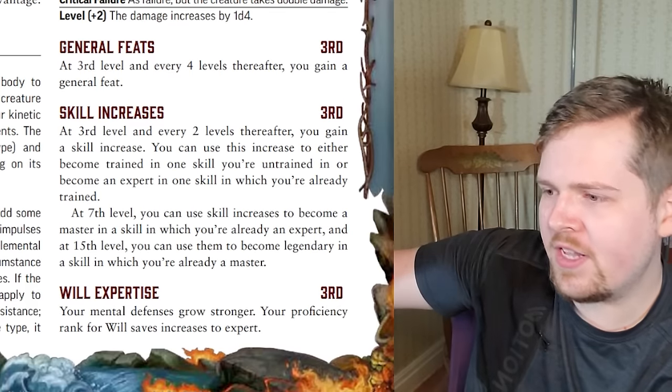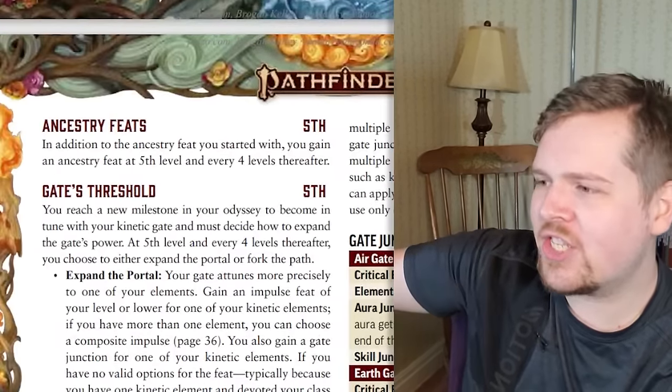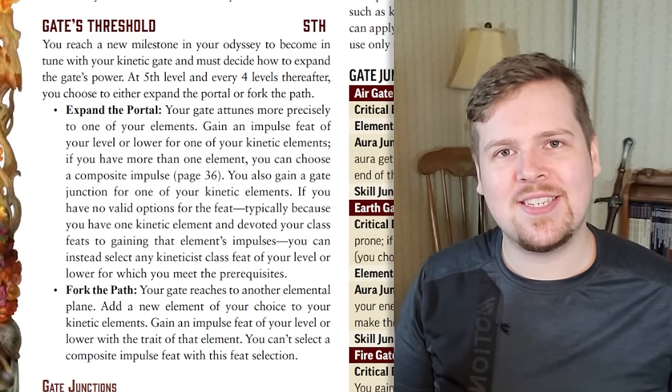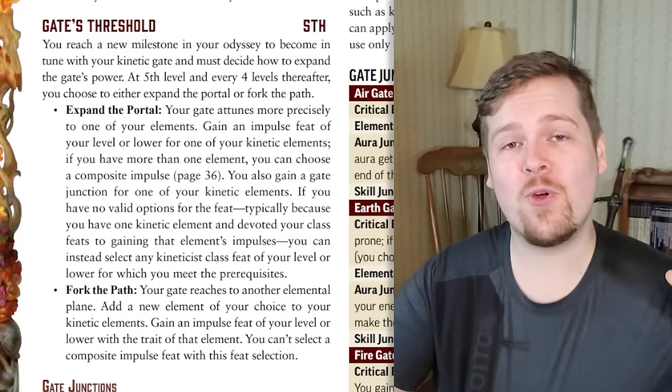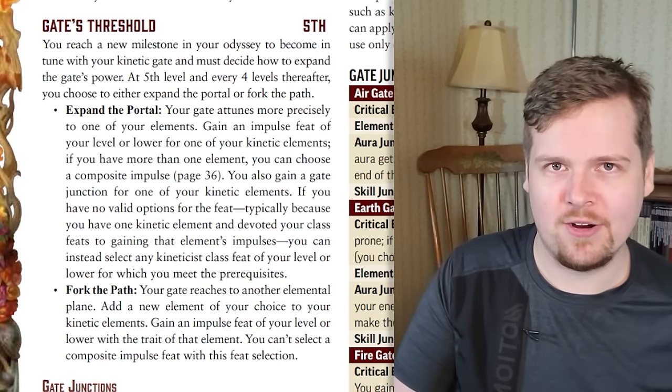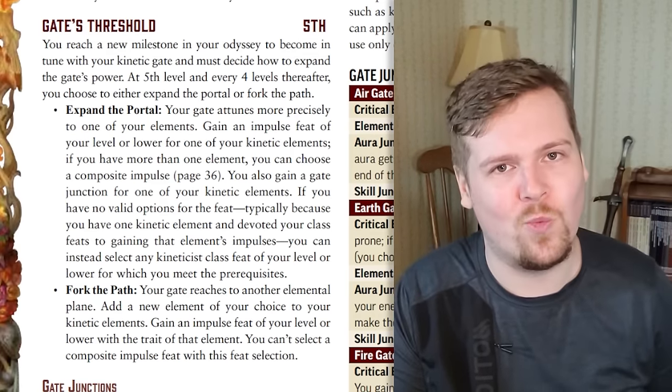General feats, skill feats, expert in will saves, ancestry feats, and at fifth level we get to the gates threshold. Let me explain how the gates threshold works. You have two choices at level five, and then every four levels after — so five, nine, thirteen, and seventeen — you have to make a choice: you can either expand the portal or fork the path.